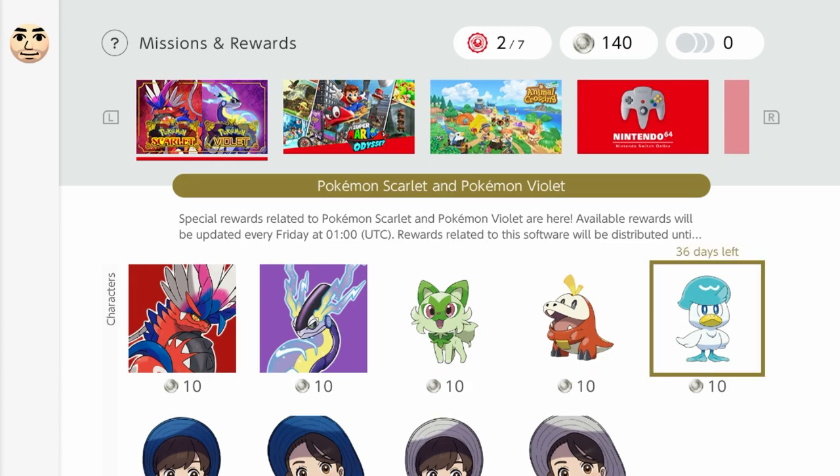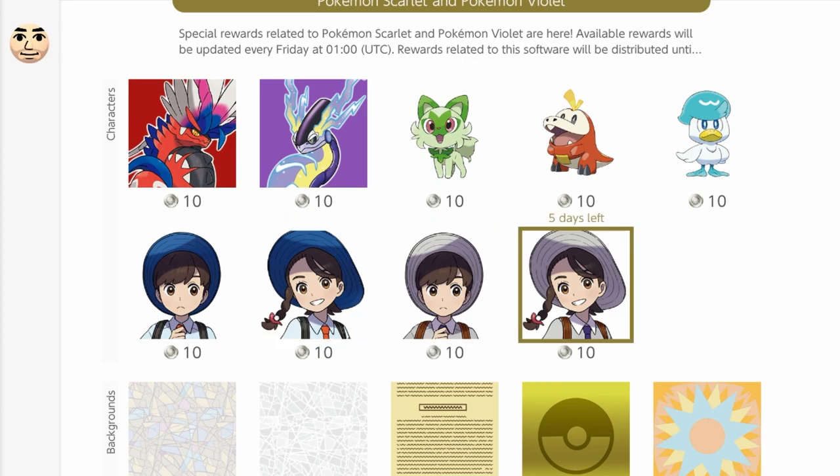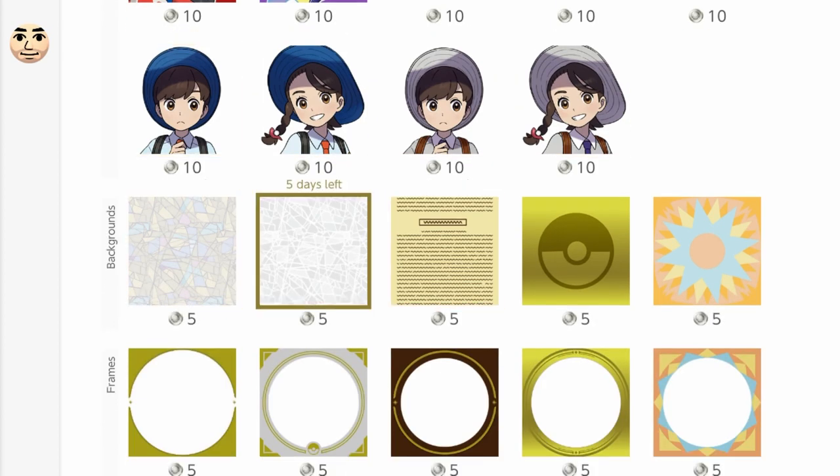You can get all of the starters, Miraidon, and Koraidon. But if you notice, there's only five days left on these ones from the current time of recording, so make sure you get these right now in case you want to use them in the future. You can also get backgrounds, but you have to buy one of the main characters first before you can buy a background.